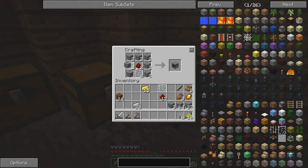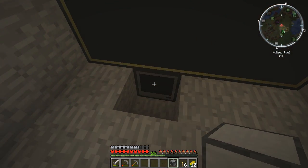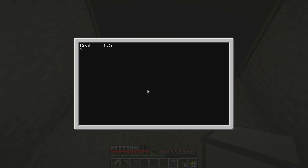The guy made two programs: one that does the clock, and one that does chimes every hour. We need a computer to control each of those programs. We're going to place the first one down to control our clock here. I'll start accessing this and use our usual pastebin get command. I have the code in my clipboard so I just pasted it in, and we'll just name it 'clock'.